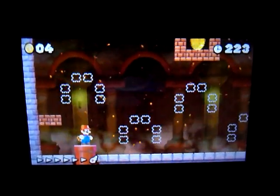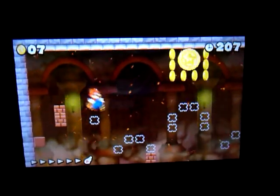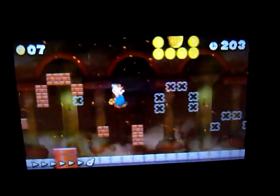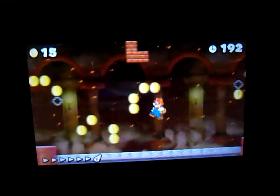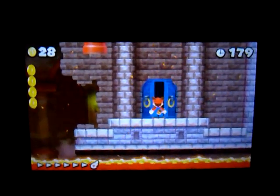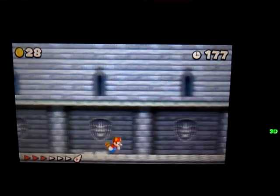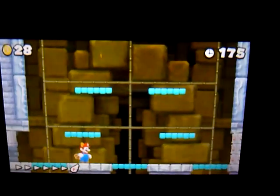Up the pipe! My guess is that there has to be a P-switch — got it! How convenient, it's by the boss. You don't have to make another trek across the lava, so let's take down Iggy Koopa and get on to World 3.